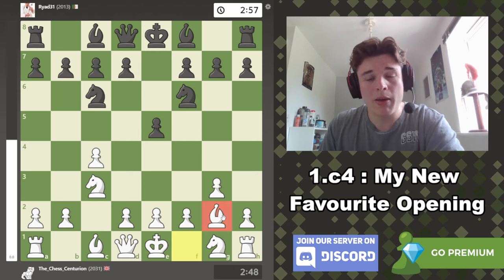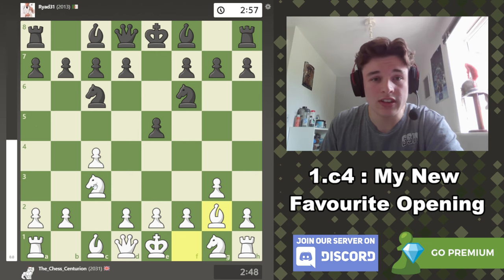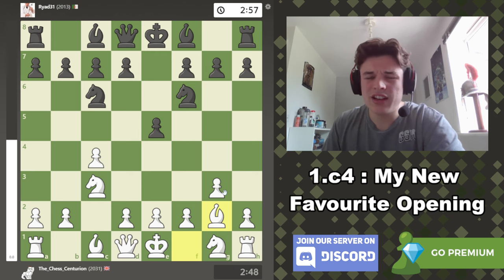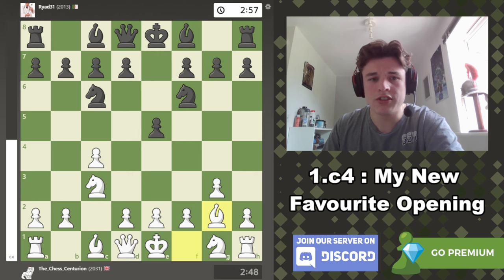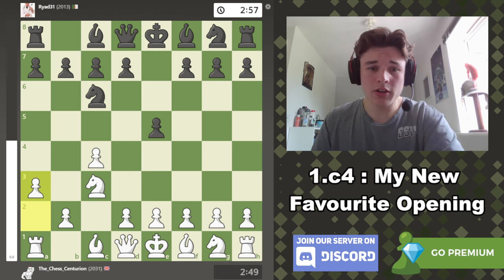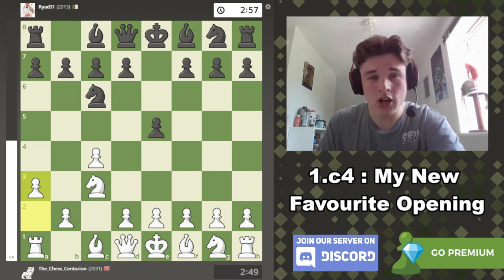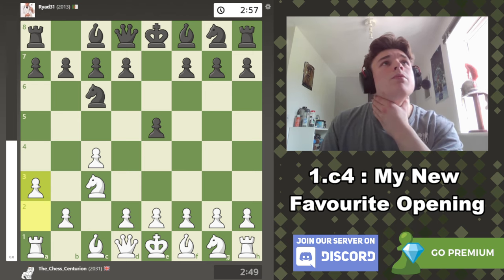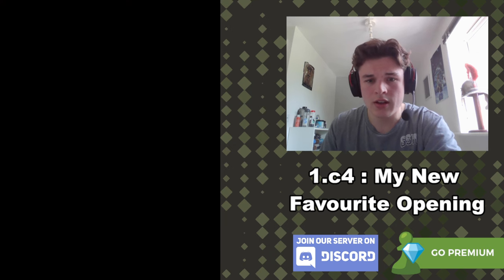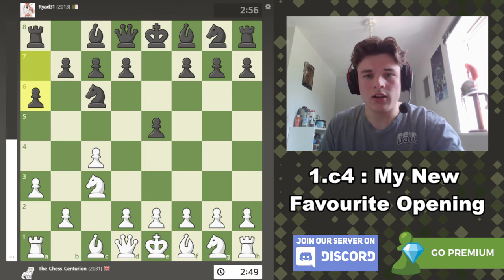So it's kind of a similar vibe except you control the d5 square at a distance. I didn't know exactly what I wanted to do in this game — this was the first game I played in the English. I thought I'd set up in the Maroczy Bind style from the Sicilian — pawns on a3, e3, c4, and Queen to c2. I saw Chessbrah do a rating climb speedrun with it. I got to this position and thought I'd try that, but ended up going g3 for Bishop g2 instead.